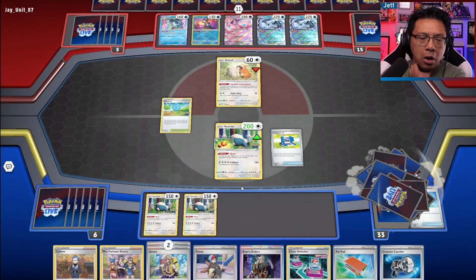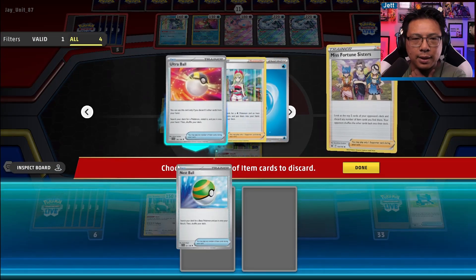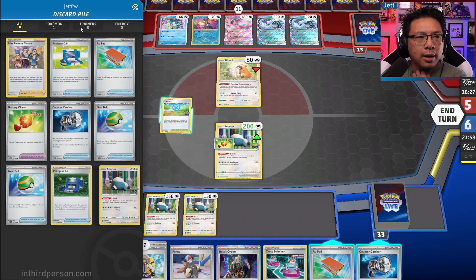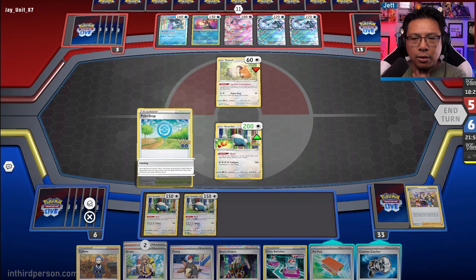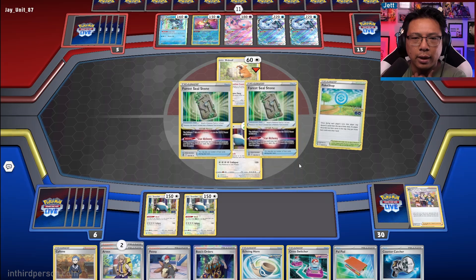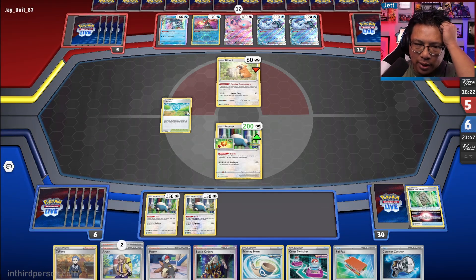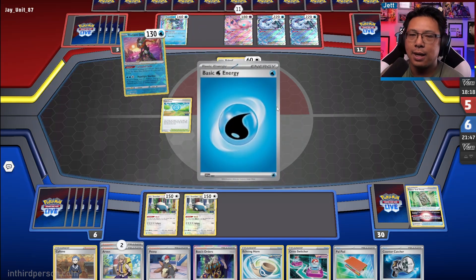Yes, we get Miss Fortune Sisters! Let's keep milling these cards and get rid of that Nest Ball and that Ultra Ball. Shuffle up their deck — bring it down to 13. Let's hit Pokestop for funsies. We get the Echoing Horn, but we lost both Forest Seal Stones, which could come back to haunt us later. PokeStop used to let us get Forest Seal Stone, but Forest Seal Stone no longer counts as an item.